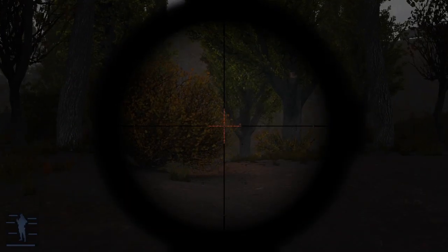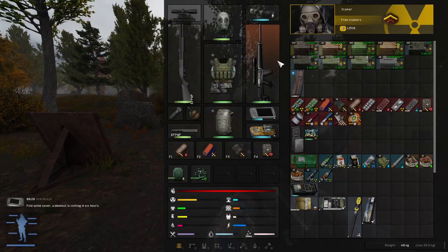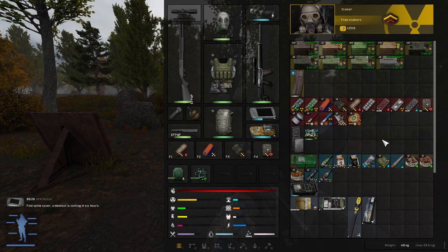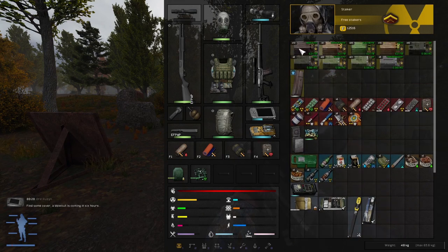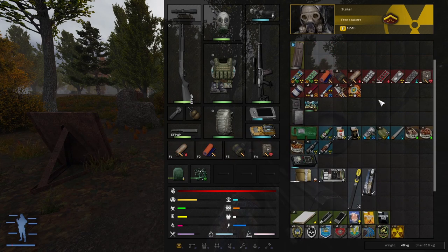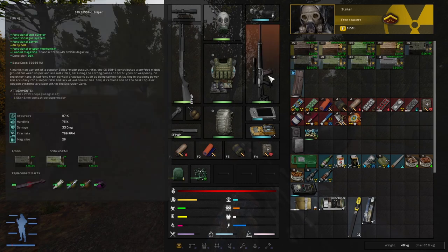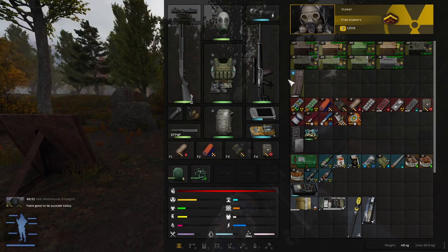It's a sniper rifle and it has a built-in scope — not the best scope, but it is a scope and I like a scope. It's got pretty good handling and accuracy. It's not as much damage as the SVT, but one wildly better benefit it has over the SVT is look how much ammo I have. It takes 5.56x45 and I have two magazines.